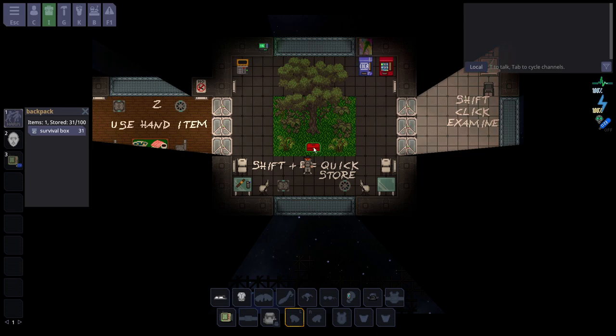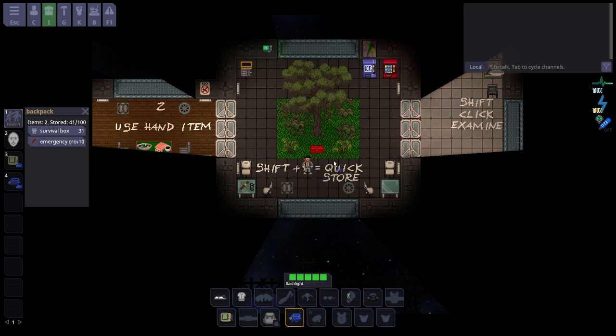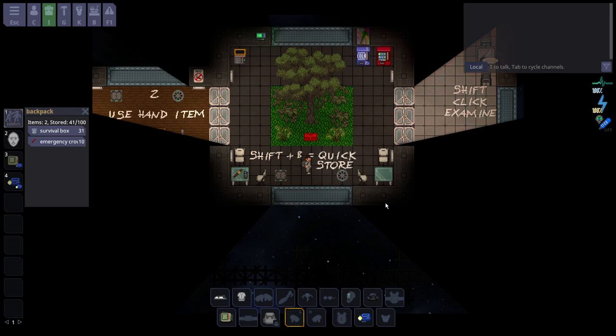Certain objects are containers, like this toolbox. Inside there's a crowbar — crowbars are one of the most useful tools in the game. You can press Shift-B to take it with you, which I highly recommend. The flashlight is a unique object: if you have it in your hand, press Z to turn it on. You can also put it in your pocket slots — you always have two as long as you have a jumpsuit on. It goes on your hotbar, so you can press number 4 to turn on your flashlight from your pocket. Make sure you don't leave it on all the time, because it drains the battery.